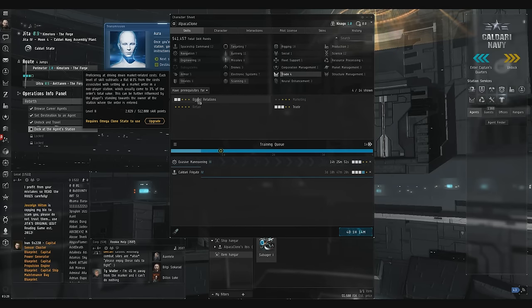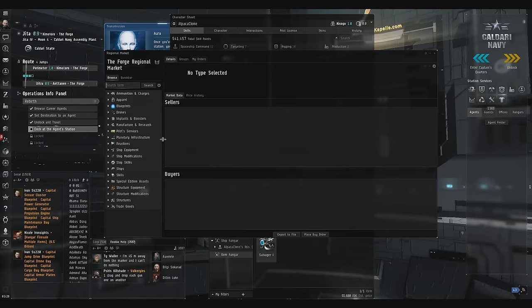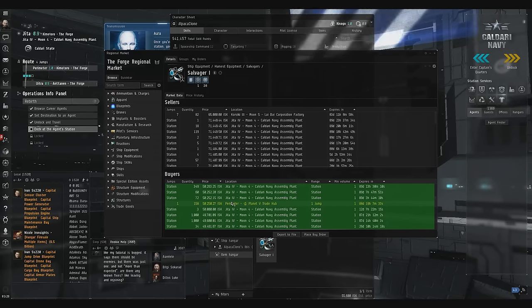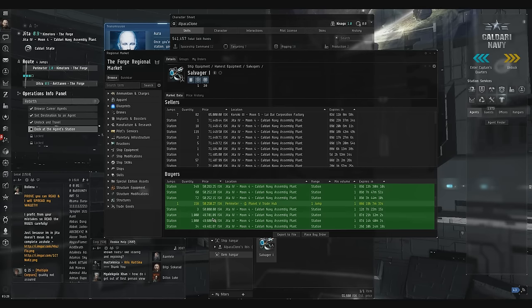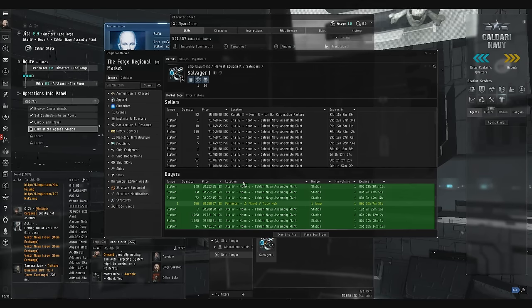One more thing you need to know is that there is something in this game called a Citadel. One good thing about a Citadel is that it has much lower fees, but you have to trade at a range because it's in Perimeter — one jump from Jita. By doing buy orders over there in Perimeter, people are able to buy for a lower cost and then just haul the stuff into Jita. That's a little above your pay grade right now as an alpha clone, but it's something important to know about.